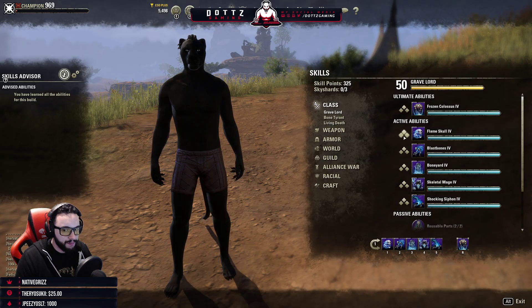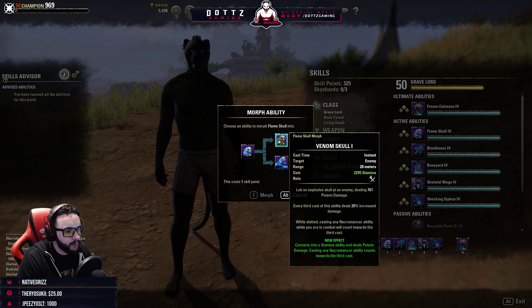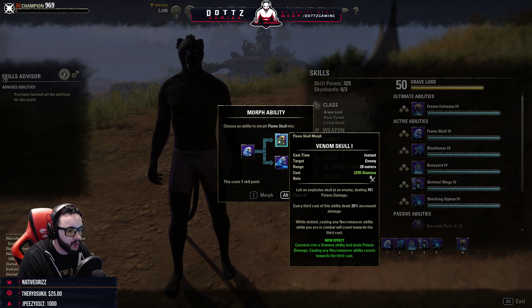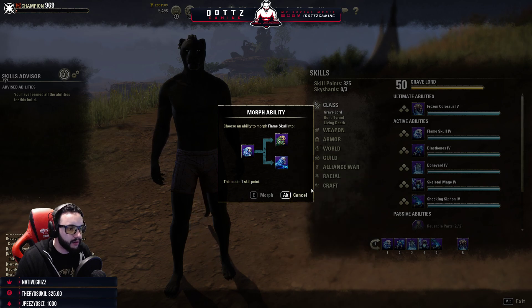Flame Skull morphs into Venom Skull — lob an explosive skull at enemies dealing 761 poison damage. Every third cast deals 20% increased damage. While slotted, any Necromancer ability will count towards the third cast. The Ricochet morph causes the third cast to bounce to other nearby targets.